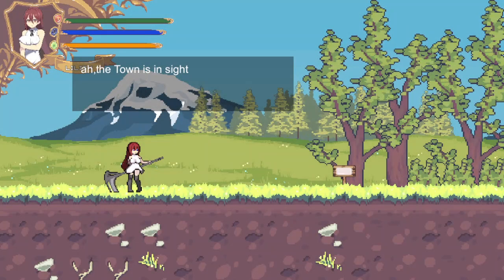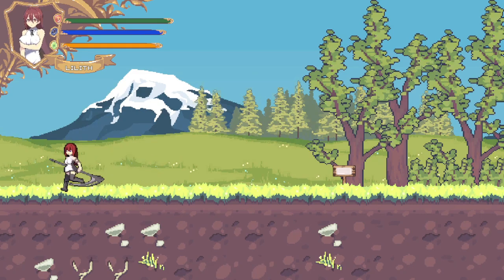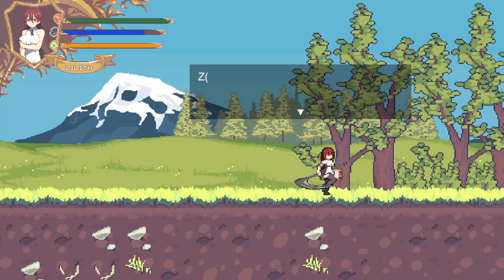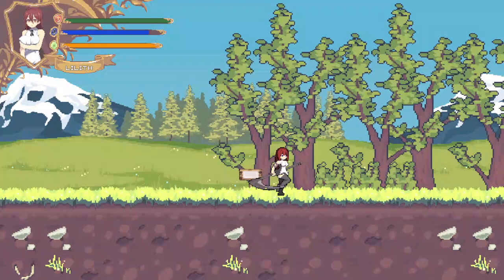Alright, so this is our character. We are in some medieval place because that's what she looks like, but she has a scythe, which is kind of interesting. We can move around with WASD keys. We can run as well — that's nice. Jump with Z, use X to attack. Oh, we can use a fireball but we are losing mana, and the mana regenerates quite slowly.